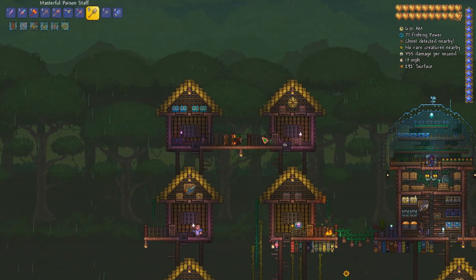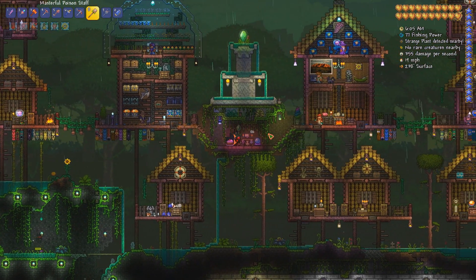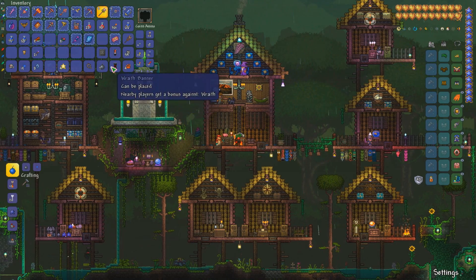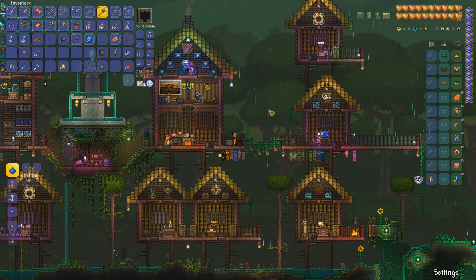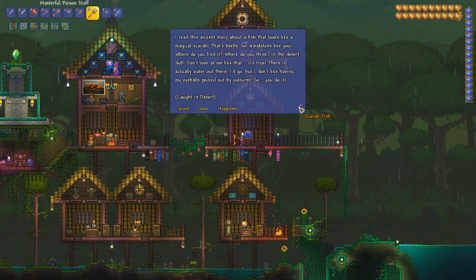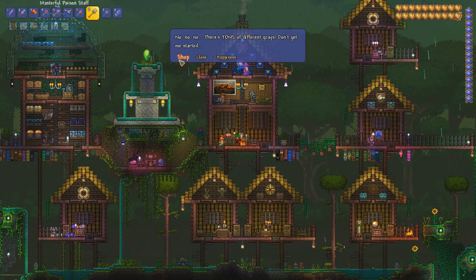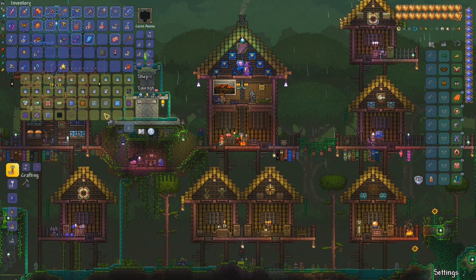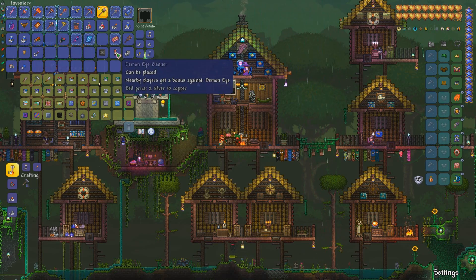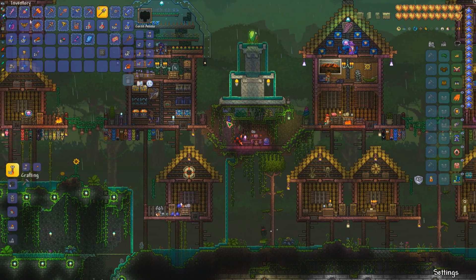Hey guys, Slippery Jim here. Welcome back to my playthrough of Terraria. In the last episode, we did a fair bit of work on the arena - I created a new switchable volcano trap at the bottom with a safety box and added some buffs like the Bast statue. In this episode, I want to fight at least one more boss, which is probably going to be Queen Slime, one of the new bosses in the Hallowed area.